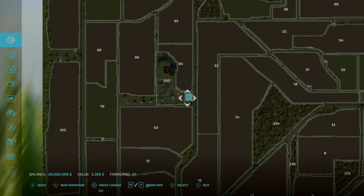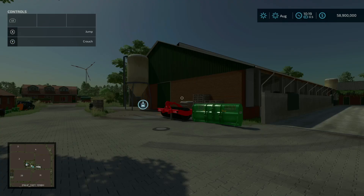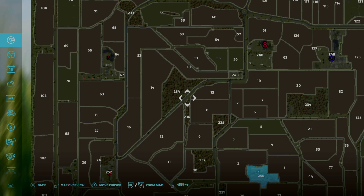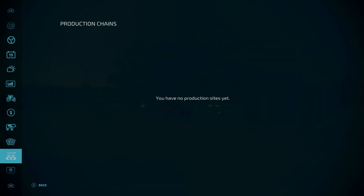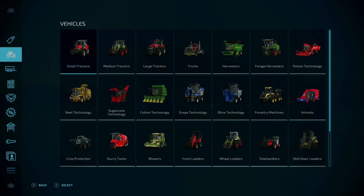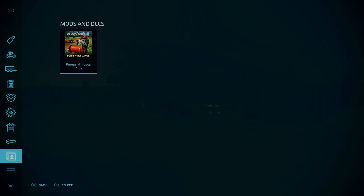There are some that will be good for starting — like this one at $3,000 — that would be a good one to start out with since you have to buy your starting plot of land. That's kind of an oddity for this map. You're not able to purchase all areas on the map; there's a periphery area that is not purchasable. We do start out with animal barns and pastures, contracts are available, production chains we don't start out with any, and collectibles are available — 100 to be precise. Pumps and hoses is required; if you do not have it you're going to be missing a lot of things on this map.